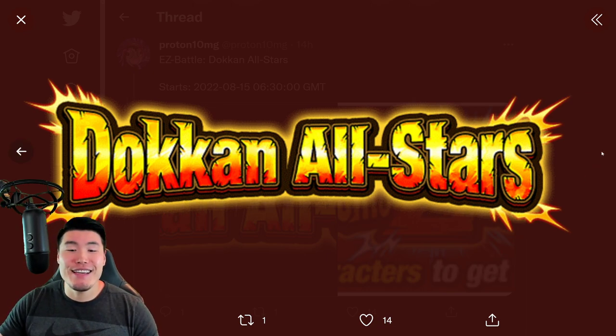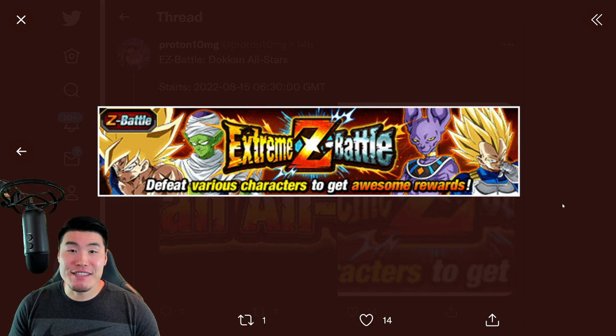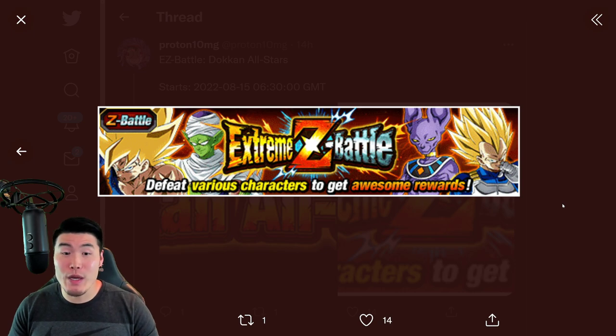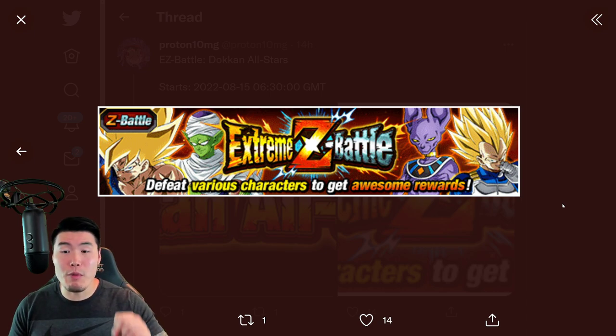We also have the assets for another very special Extreme Z Battle — the Dokkan All-Stars Extreme Z Battle event. If you guys don't know what this is, a quick synopsis would be that it is essentially the greatest event they've ever released. I'll probably do a separate video going into more details about all of the rewards, stages, enemies, and all that stuff. But basically, you can get up to 277 Dragonstones for completing this event, a bajillion orbs, a bunch of Kais, and all those useful things. It's an amazing event coming out on the 15th, at the same time as the Turlis Extreme Z Awakening, and I will probably do a more in-depth breakdown tomorrow.